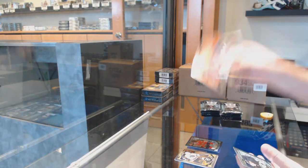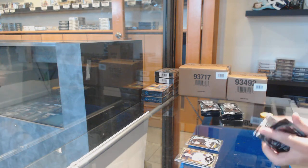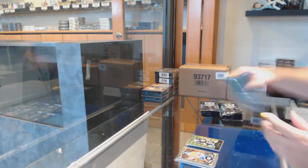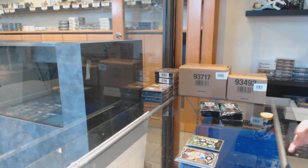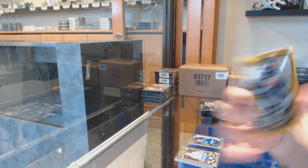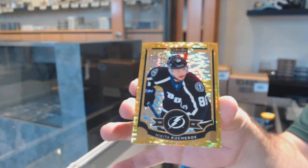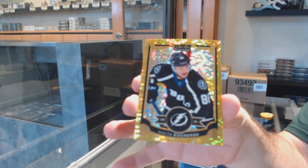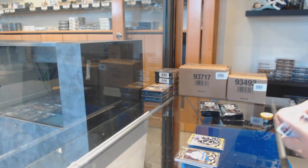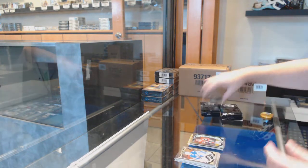A retro of Taylor Hall for the Oilers, Palatnikov marquee rookie for the Penguins. Retro of Neely for the Boston Bruins. Colton Parayko for the Blues marquee rookie and a seismic gold of Kucherov numbered to 50 for the Tampa Bay Lightning. Retro of Kucherov for the Flames, Domi marquee rookie for the Coyotes.